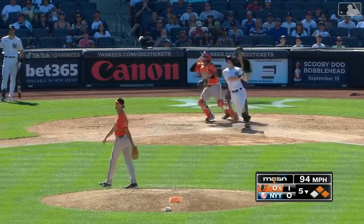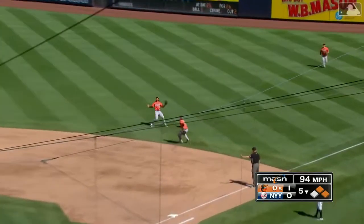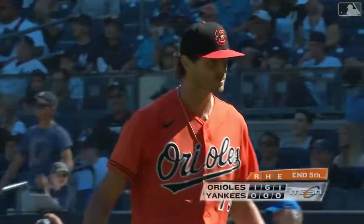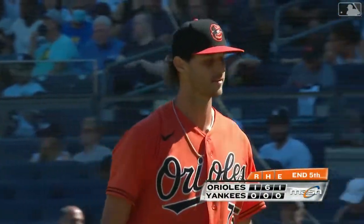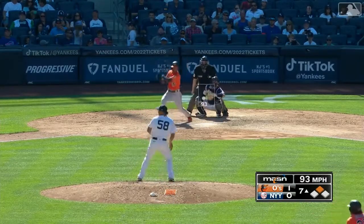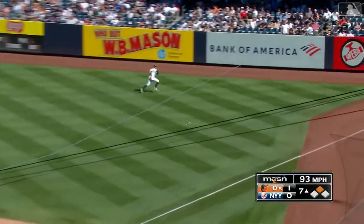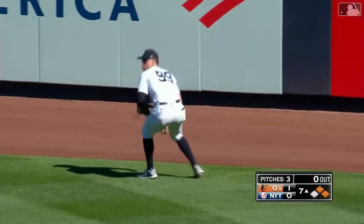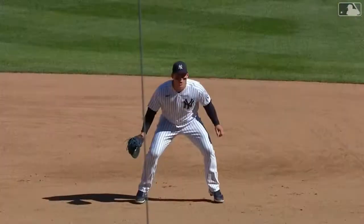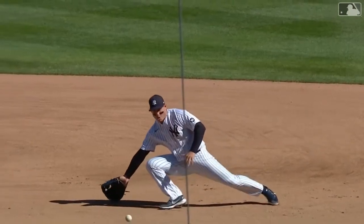Runners moving, full count on the way — fly ball popped up in short right field, Jones is there and he's got it. No-hit, no-run ball for five. Now top of the order — the base hit on the last at bat. Base hit into right field, Jones around third, he will score. Cedric Mullins slides in with a double and the Orioles are on top 2-0. RBI number 50 for Cedric — back-to-back doubles.